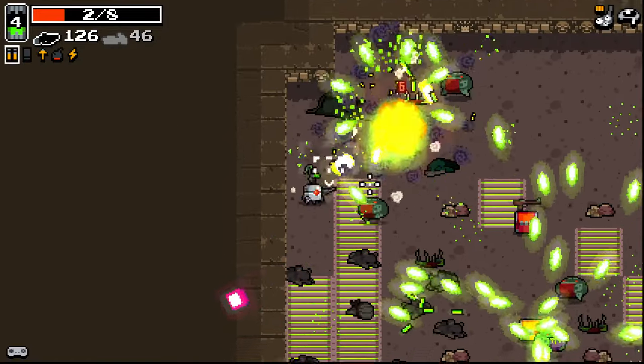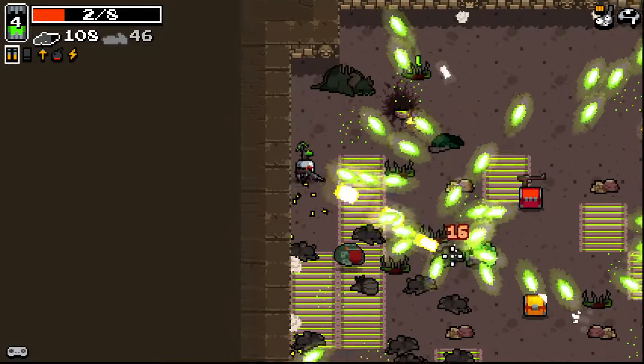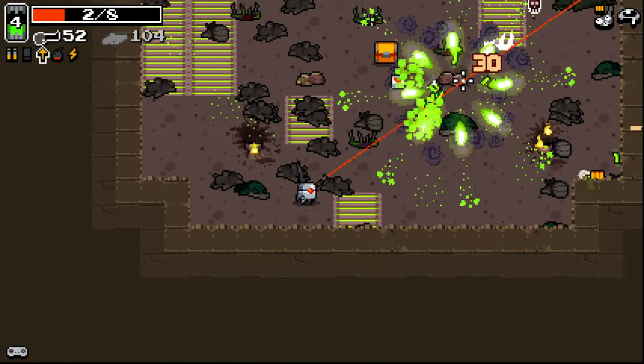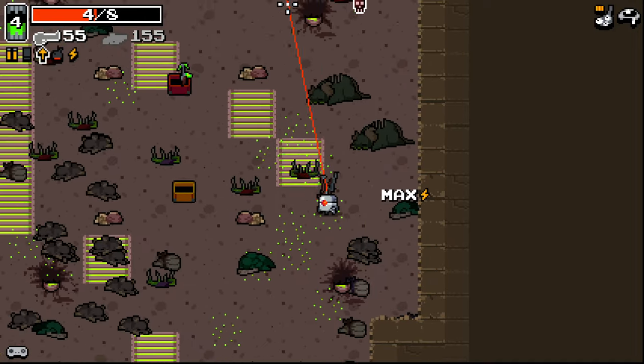Oh my god, there's so many froggies. This is really risky. This frog needs to go. Thank god — he was causing all sorts of issues. A spear launcher — much, much safer here. I like that.